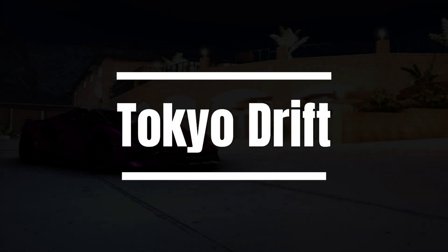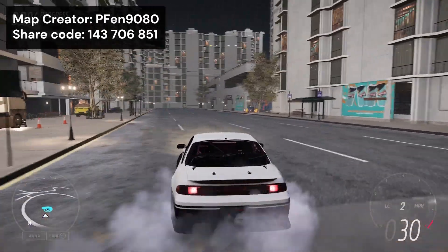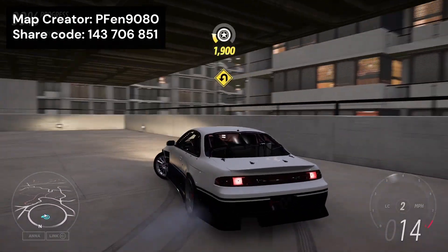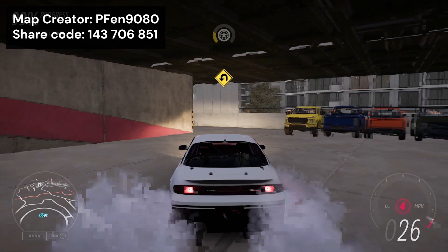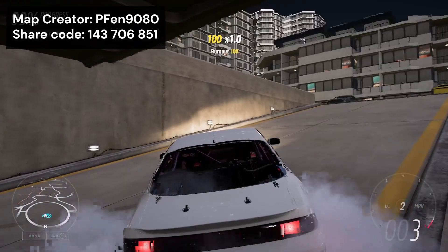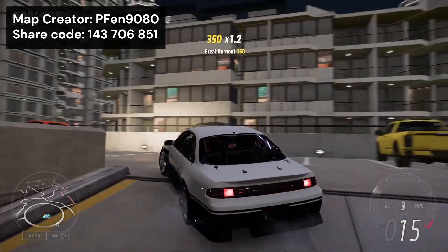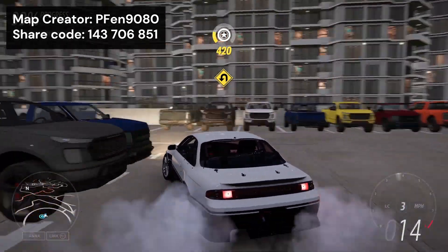Now we move on to Tokyo Drift by P-Fen9080. This little city is perfect for drifting. There's of course these streets to drift around, but the car park is the coolest part. It's just like the car park from Tokyo Drift, and it is actually full of parked cars, unlike most Event Labs car parks which are empty, so it makes it a really fun place to drift around. This map is also a very good place for a bit of photography of your cars, as it is quite aesthetically pleasing.